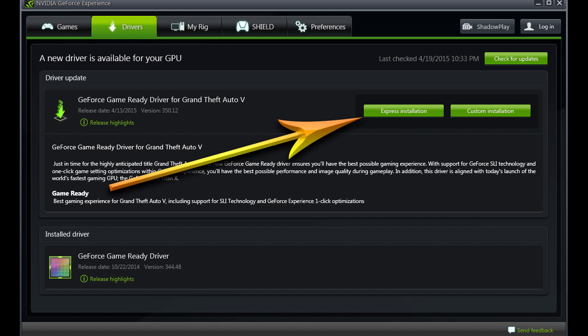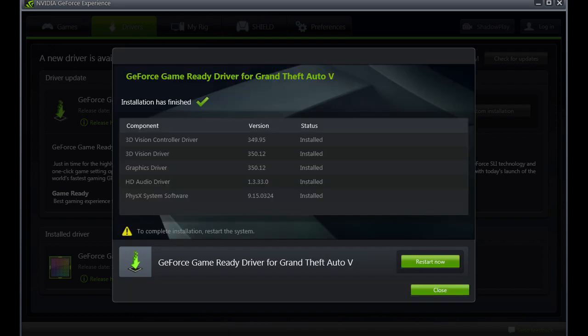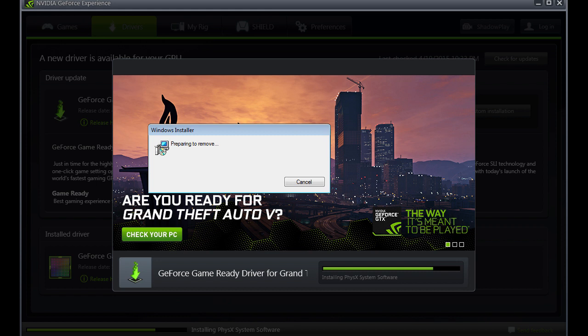It prepared for the installation, and then we had the installing of the various different drivers: 3D drivers, the PhysX drivers, the regular graphics drivers, HD audio drivers in my case because I have HDMI, and the PhysX software system. At some point you may get a Windows installer that pops up on top of the other things — just go ahead and say yes to anything it asks you and continue forward.